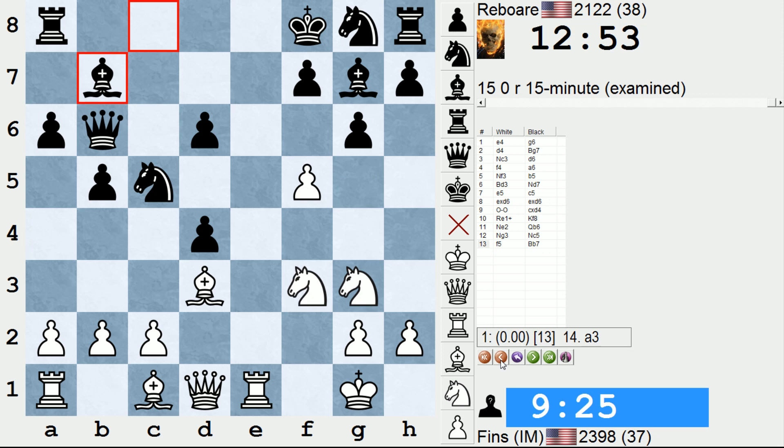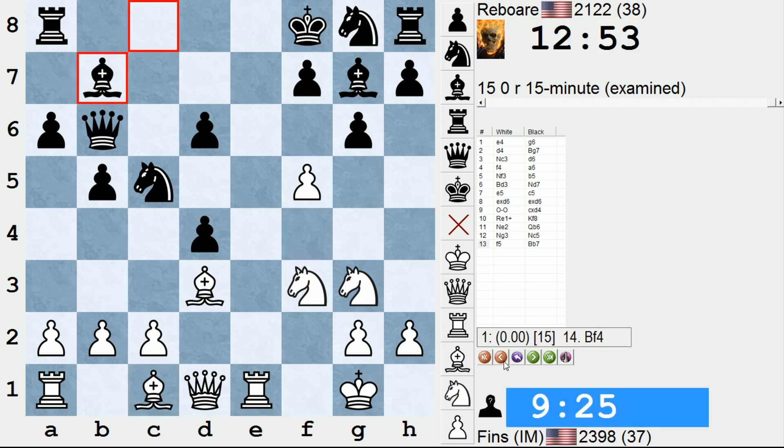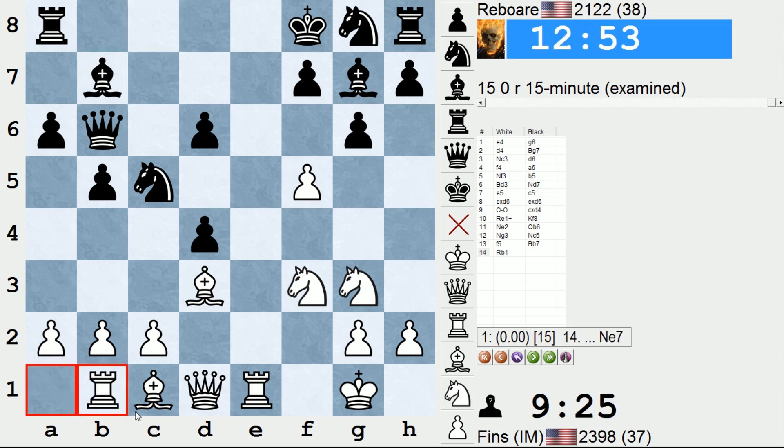But after knight g5, h6 is not forced, I suppose. What if black simply develops — let's say knight f6? It's unclear, slight edge black. So lots of candidate moves and a tough choice to be made. I spent almost three minutes deciding whether to play bishop f4 or a different move. Even moves like rook b1 and rook f1 are considered by the engine. Rook b1 is not a move I would play in a million years. If you play rook b1, it's either a mouse slip or you're using an engine.